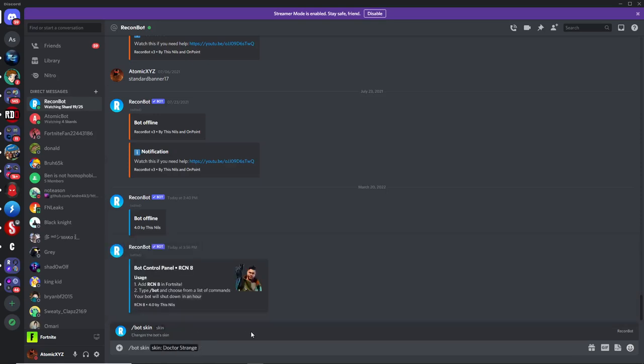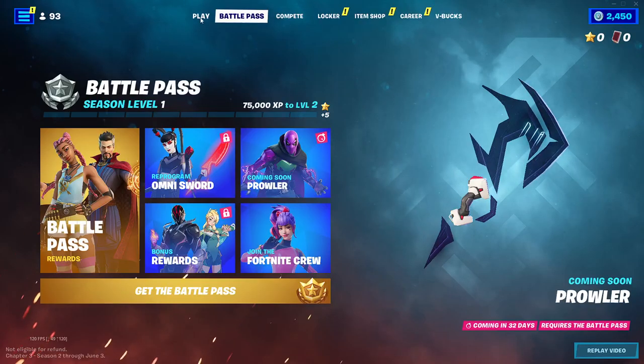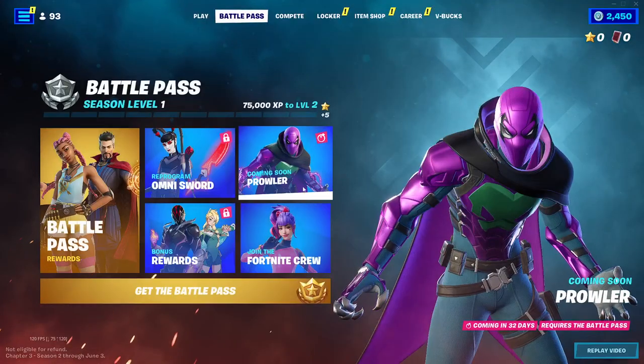And then you can get the Dr. Strange skin in your lobby just like that. It'll look like you are the Dr. Strange skin, as you can see right here. You can also get unreleased skins.